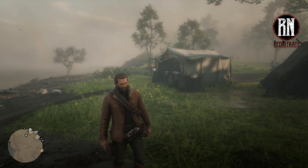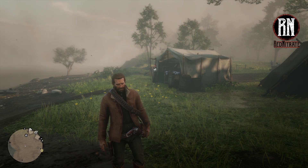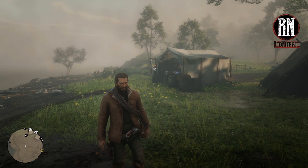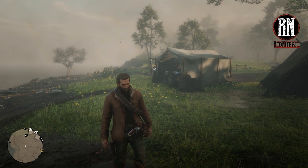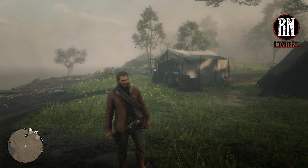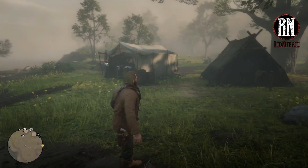Some great news: as part of these new editions rolled out to console that were originally only available on PC, this has changed. We've now got what we had in the original Red Dead Redemption, which is the ability to fast travel from essentially anywhere on the map by just setting up a campfire through your menu — anywhere that you can set up a campfire, which is just about anywhere.